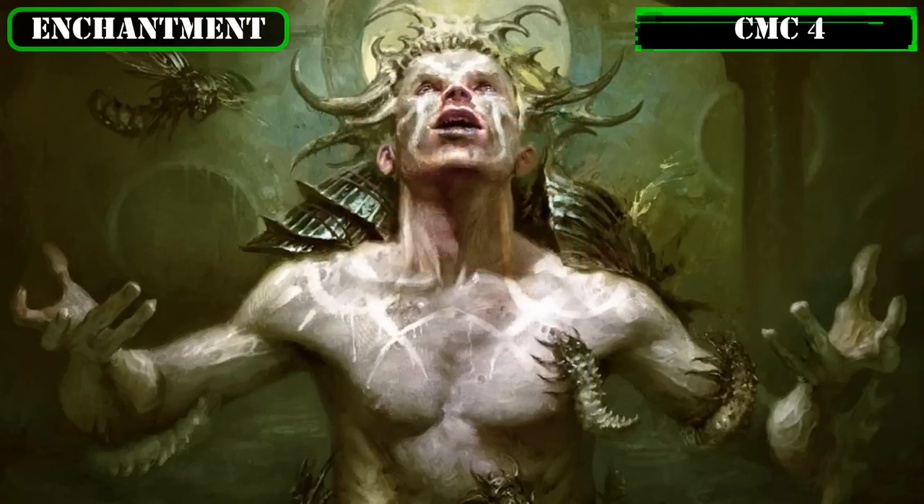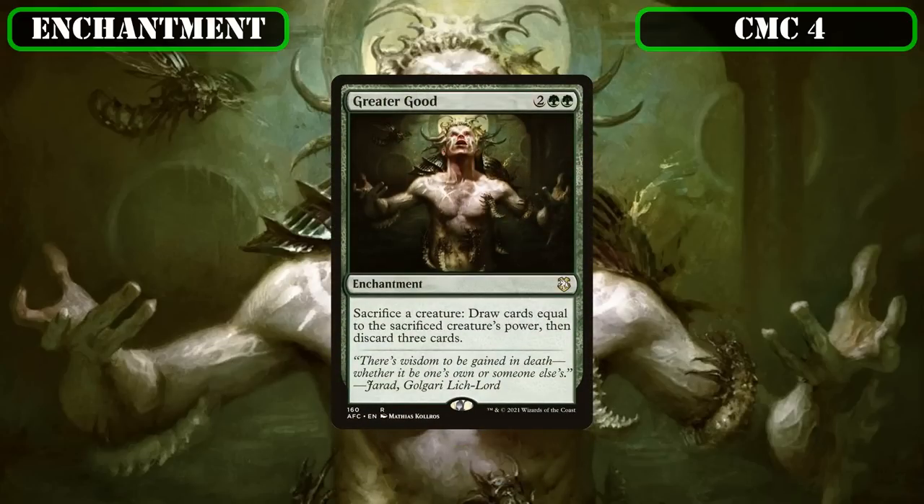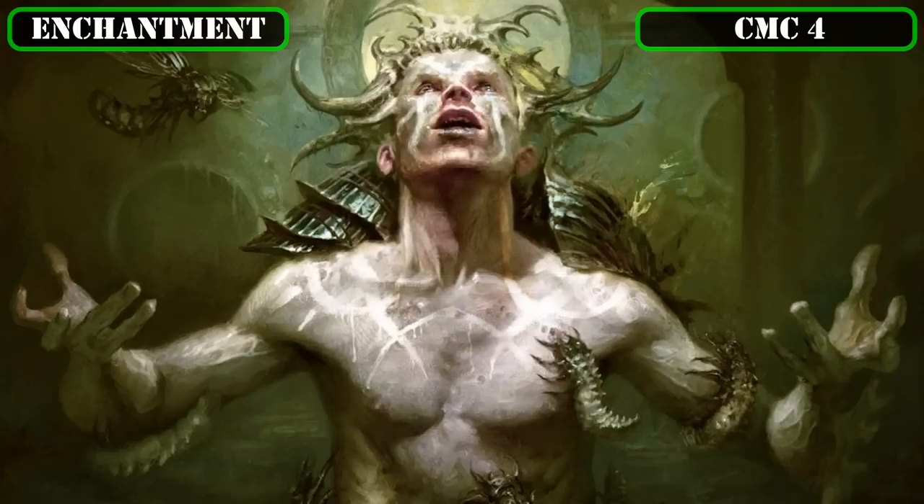Finally, reaching the CMC 4 slot and our final enchantment entry, we have Greater Good, which lets us sack a creature to draw cards equal to its power and then discard 3 cards—a free sack outlet for our commander that we can set up before they come down, use in response to removal, and repeatedly use to draw 18 at the cost of pitching the worst 3 cards in our hand after the draw. It's well worth running to tear through our deck for even more resources.